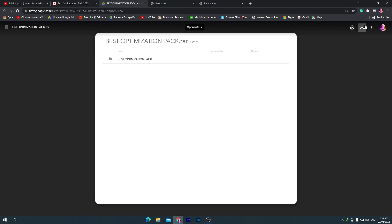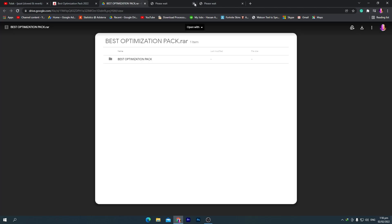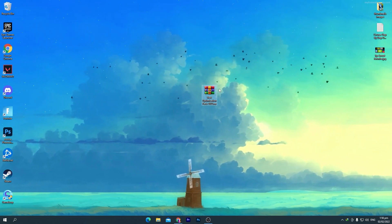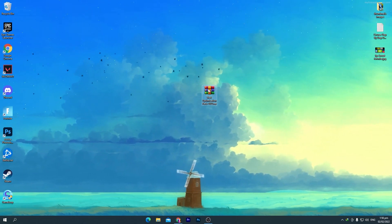Clicking the download button will take you to Google Drive. Click the download button there and download this pack to your PC. I already have it on my desktop, so I don't need to download it again. Once downloaded, drag it to your desktop.